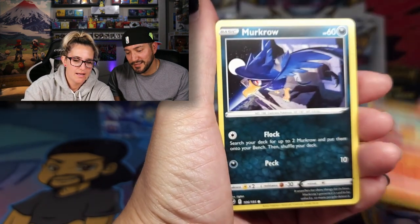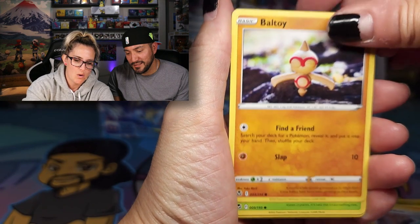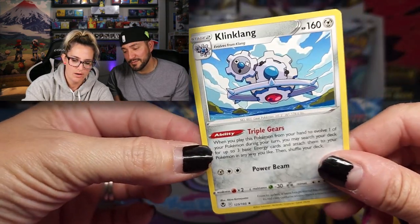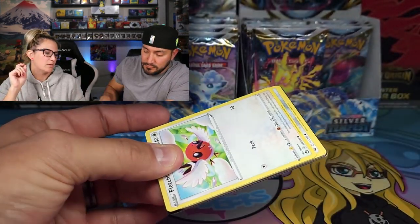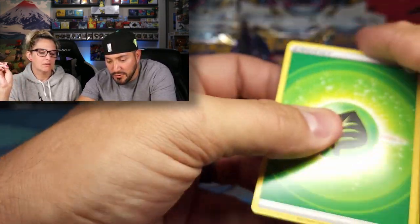Dragonair, Dawnfan, Fennekin, Murkrow, Beldum, that Clay Baltoy, Sunkern. We've got a Reverse Clang and a regular Clink Clang. Moving right along. We'll start picking it up here because now there's going to be a lot more repeated commons — there are always repeated commons.